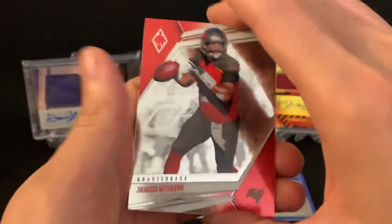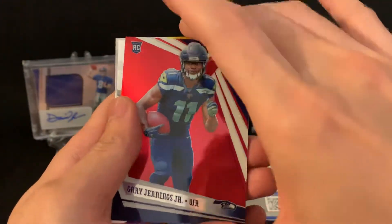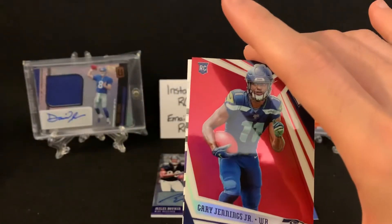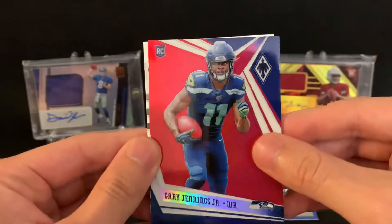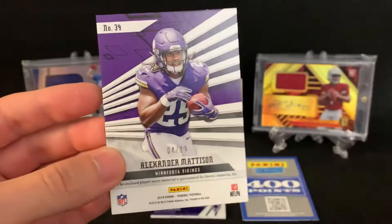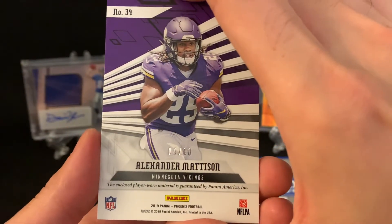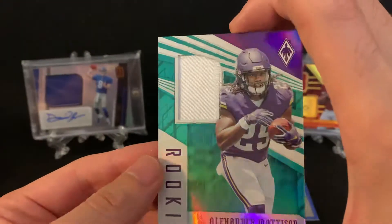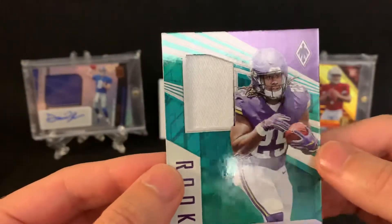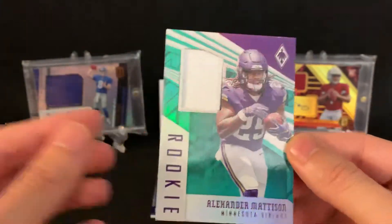This should have our mem card. We have Jameis Winston, Chris Jones, a red of Gary Jennings Jr. out of 299, and a Justin Layne cornerback for the Pittsburgh Steelers. And it's purple — that is Alexander Madison, four out of 10. That's cool — this should be a pretty cool patch. It's player worn unfortunately, but let's see what we got. This is four out of 10 and you can barely see the purple poking through there — there's the purple, there's the stitching. Four out of 10 though, that's really nice — nice little short print there.